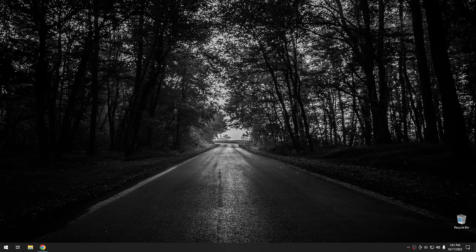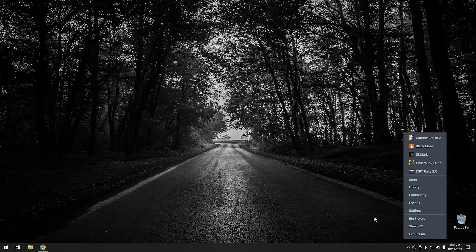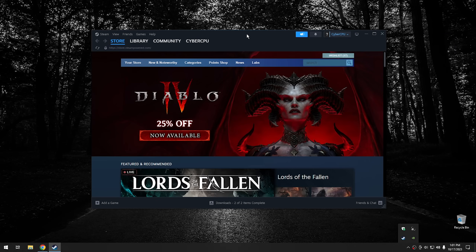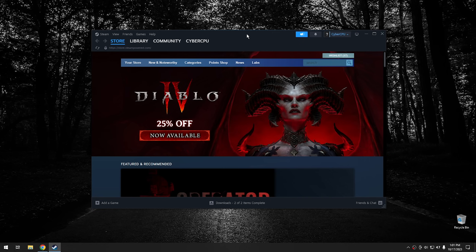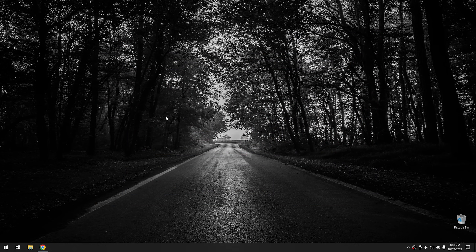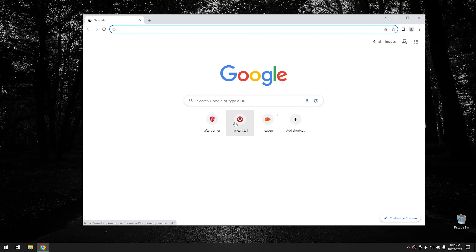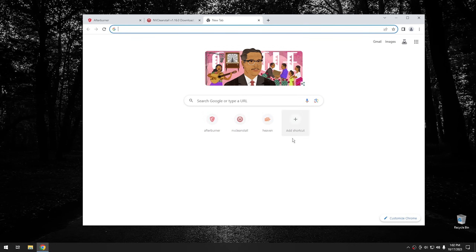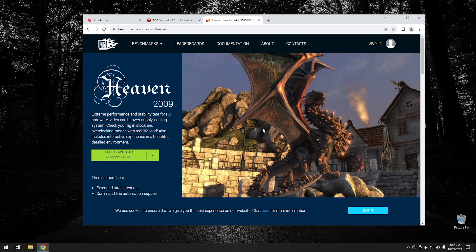The next thing I want to talk about is different applications that you should install on a gaming system. Obviously, everybody is going to have Steam installed. You're going to need whatever applications you use to run whatever games you plan on running — it could be Steam, it could be the Epic Store, there are different stores. But the ones that aren't so obvious are ones I'm going to recommend right now. Those are three programs: Afterburner, NV Clean Install, and a program called Heaven, which is essentially just a benchmark we're going to use later in the video.